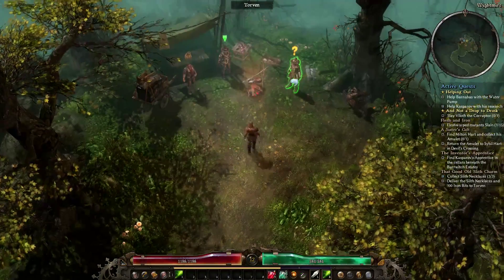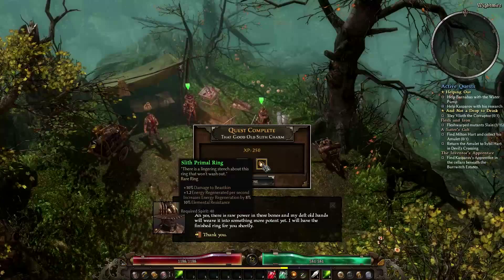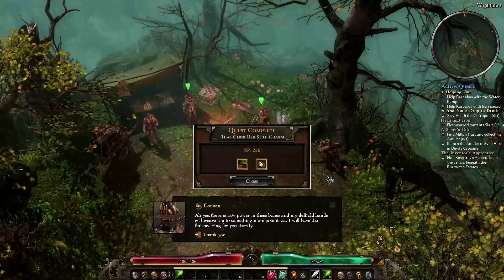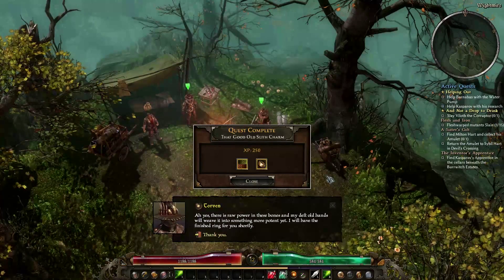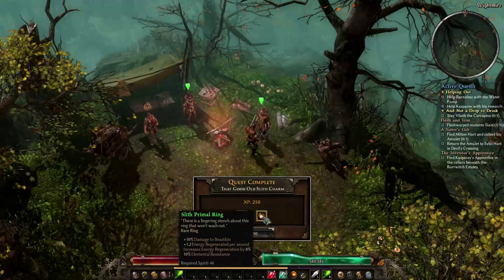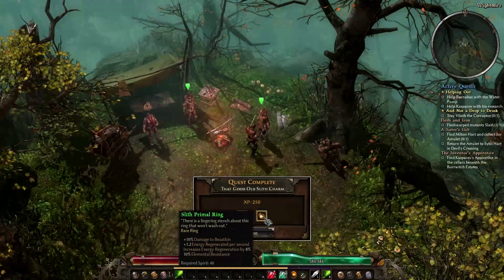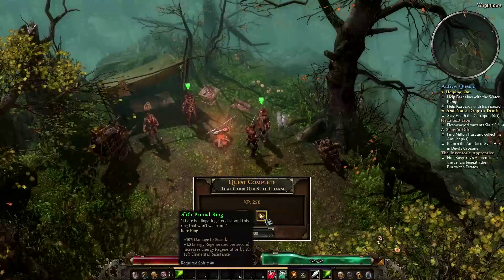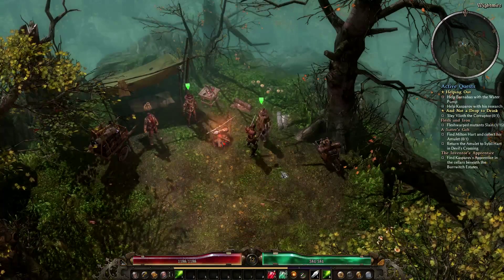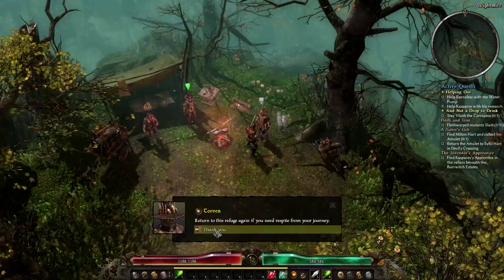We returned with the necklaces. He says: 'There is raw power in these bones and my deft old hands will weave it into something more potent yet. I will have the finished ring for you shortly.' The Slith Primal Ring — 'there is a lingering stench about this ring that won't wash out.' 10 damage to beastkin, energy regeneration per second, 8-10% elemental resistance. It's not extraordinary compared to what I already have but it's pretty good. We completed the quest, got some experience, and spent some money.